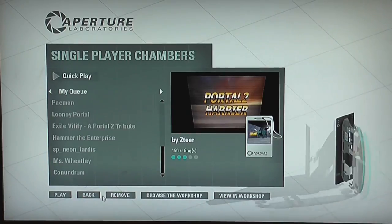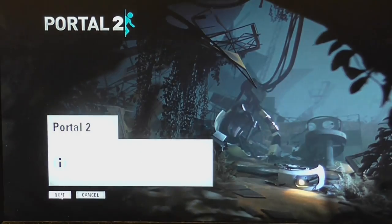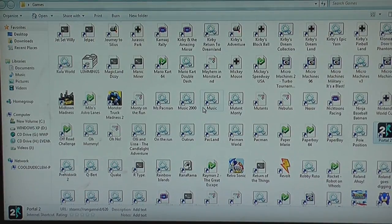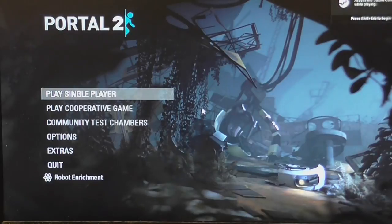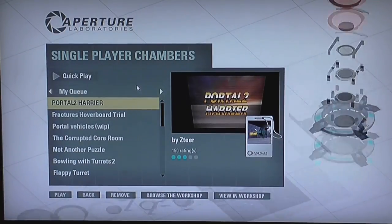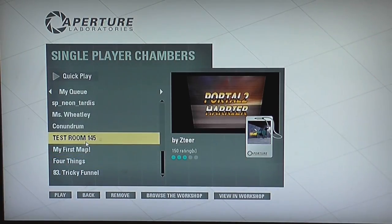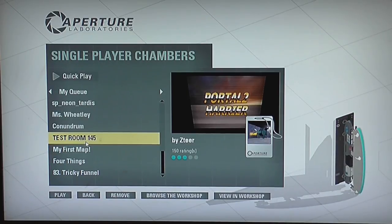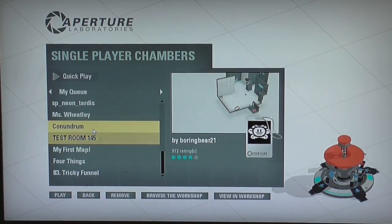Now, if we go out of Portal 2 and go back in, and look at the community test chambers now, you will see that those four maps that I just subscribed to are now there. But let me show you the way I do this, which should save you a whole lot of trouble — or at least it saves me a lot of trouble.